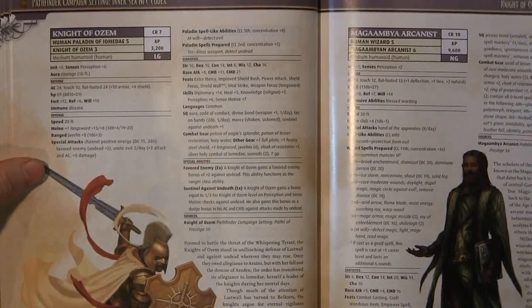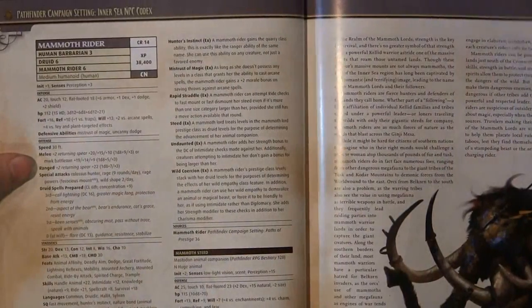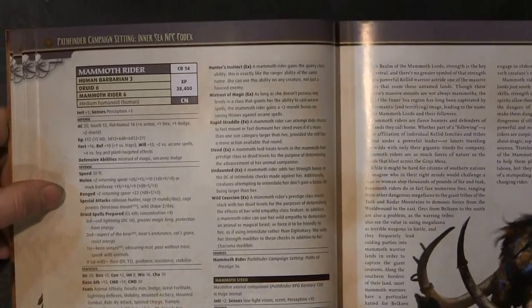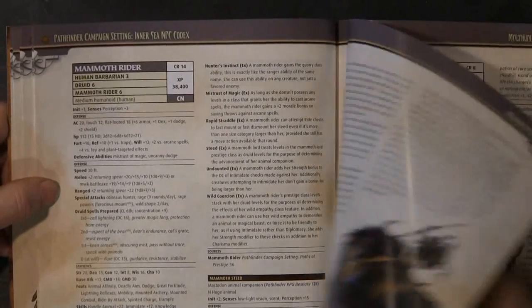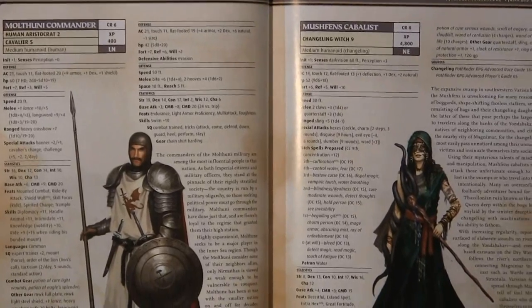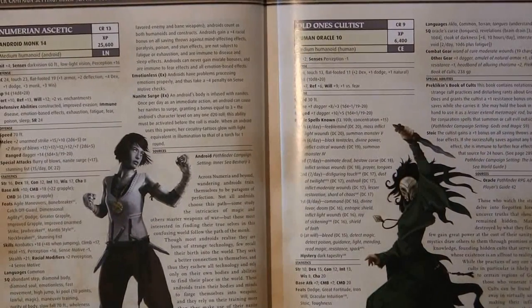Then you have an academy performer — basically a student. A Knight of Ozem, a Megambi Arcanist, a Mammoth Rider, which is kind of neat. There's a good bit of background information on it, but it's a barbarian and a druid character, which is a really interesting twist — I've never thought of joining the two. You have the Molthonic Commander and the Mushfenz Kabbalists and the Merian Ascetics.